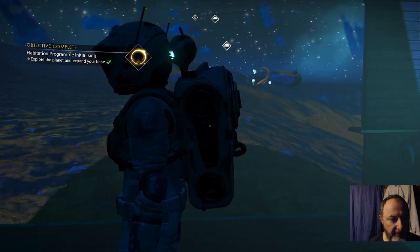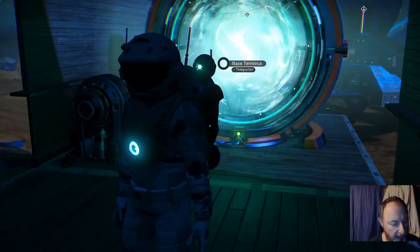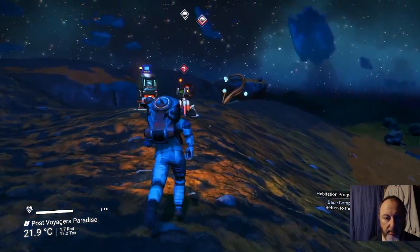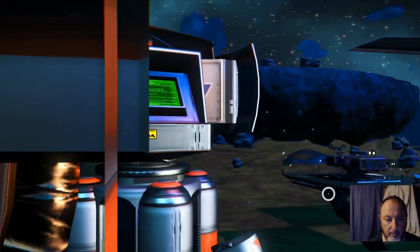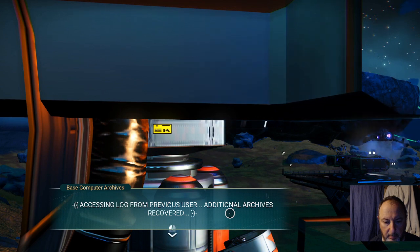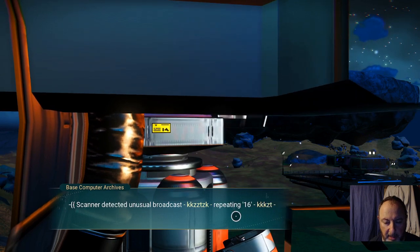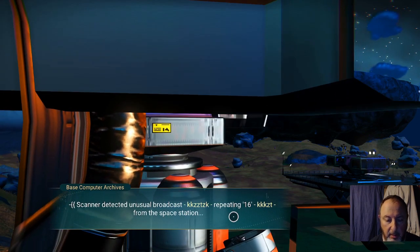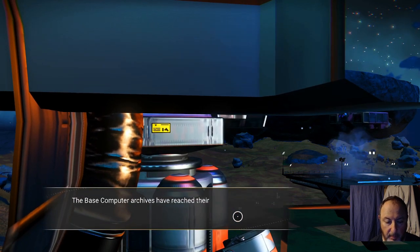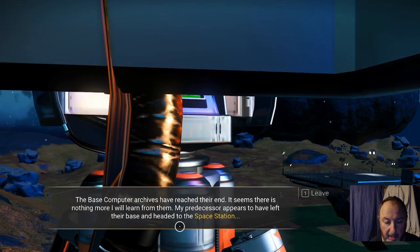That satisfies an objective by building that — that is perhaps the simplest way to do it. Base computer 09. The base computer is going to tell me nothing else — 16, nothing else to do here. It's time to go to the space station. The base computer's reached its end; head to the space station.